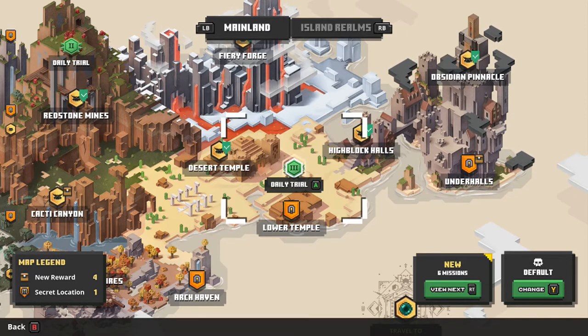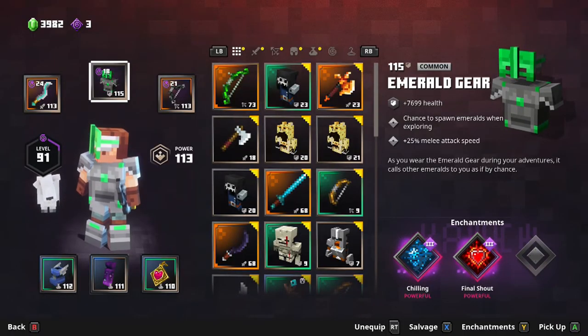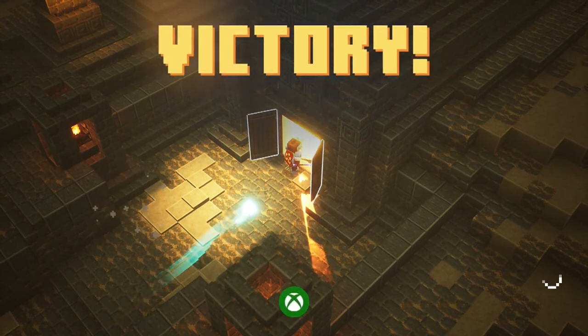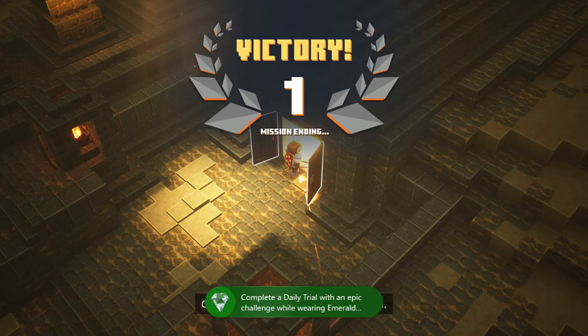An epic challenge daily trial is actually a daily trial that is level three. There won't always be a level three daily trial available, but once there is one, make sure you equip your emerald gear, hop right into the level, complete it, and you will get your achievement or trophy.